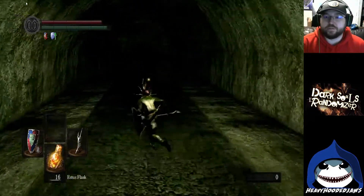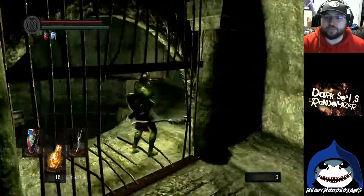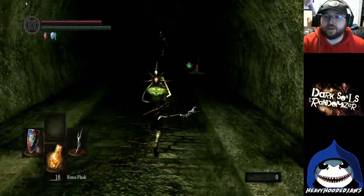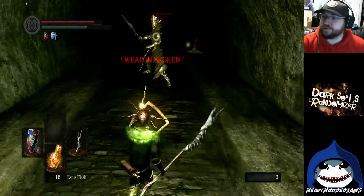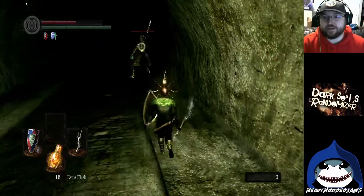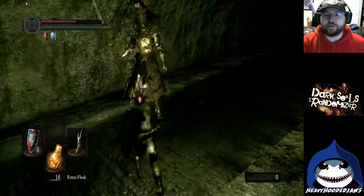I was able to make it down here to Blighttown, but I've essentially soft-locked myself into this area because, as you can see, I manually ran away from that bonfire. Right outside the door I have a couple of fine enemies to deal with. One — guess what enemy he's replaced? He's replaced one of the mosquitoes, which means that even if I do take him down, another will just take his place.